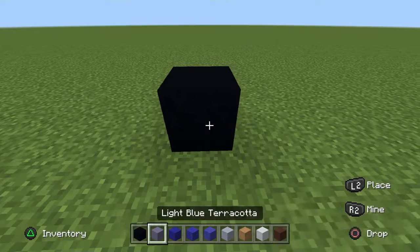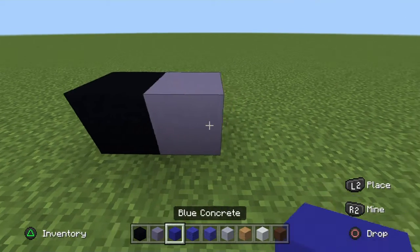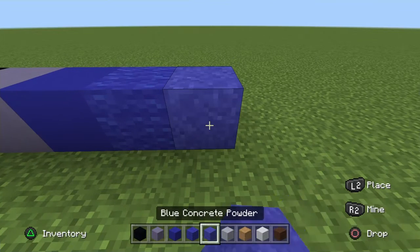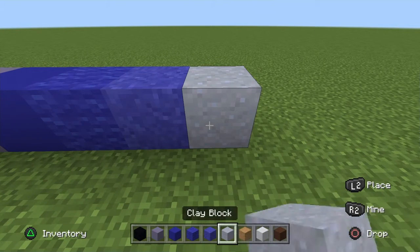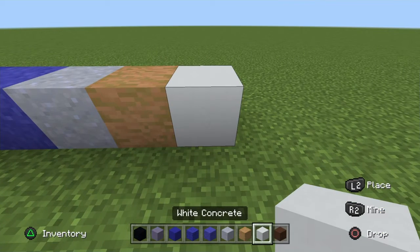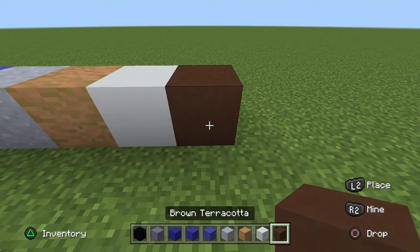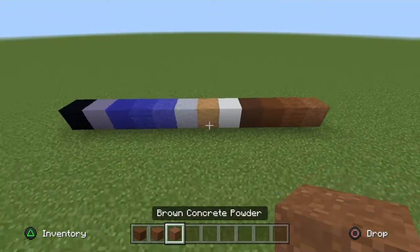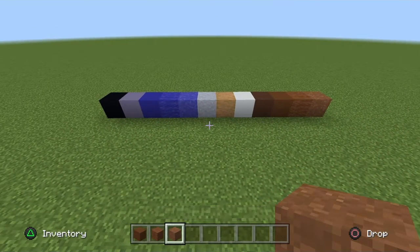The blocks you need are: Black Concrete, Black Blue Terracotta, Blue Concrete, Blue Wool, Blue Concrete Powder, Clay Block, Stripped Jungle Wood, White Concrete, Brown Terracotta, Brown Concrete, Brown Wool, and Brown Powder. Those are all the blocks you need, so pause now to grab all of them.